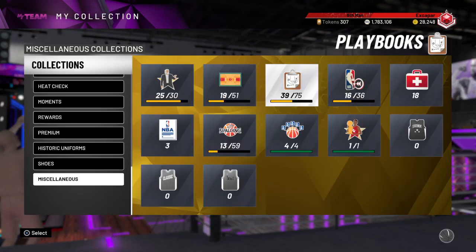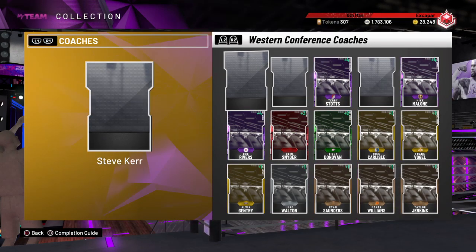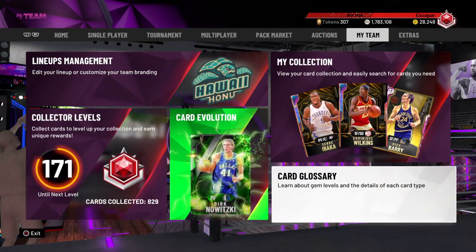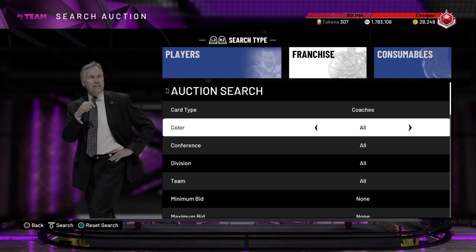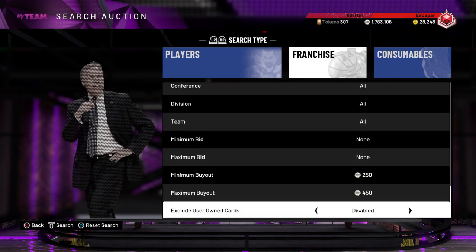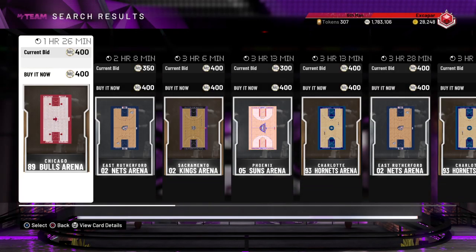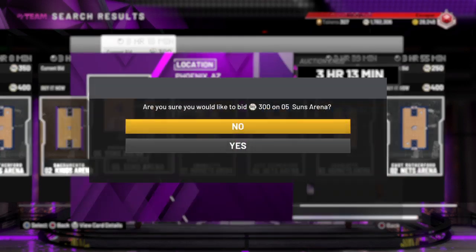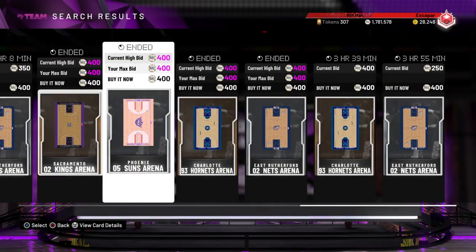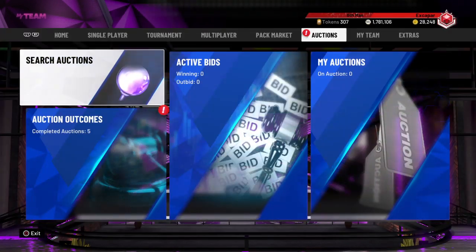I also forgot about playbooks — go in and grab playbooks. This is the best way to increase your collector level: get all the cheap logos, cheap playbooks, historic arenas, coaches, and just go through and get them super cheap. That gives you a boost, and then once you have all of those you can start working on the more expensive stuff. This is what I did in 2K19 — I had almost all my MT going into searching for things I didn't already have and buying them cheap. Look at all the arenas: Charlotte, Phoenix Suns, Sacramento Kings — there are four more cards I didn't already have.